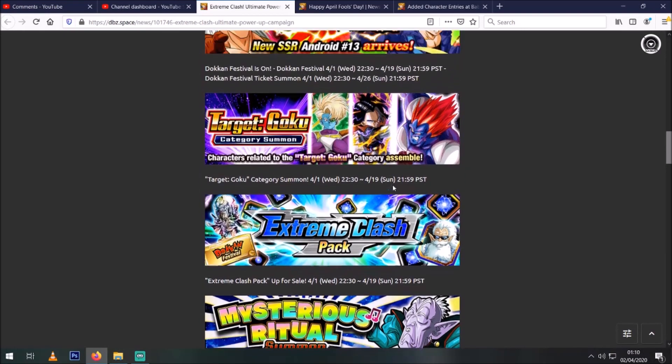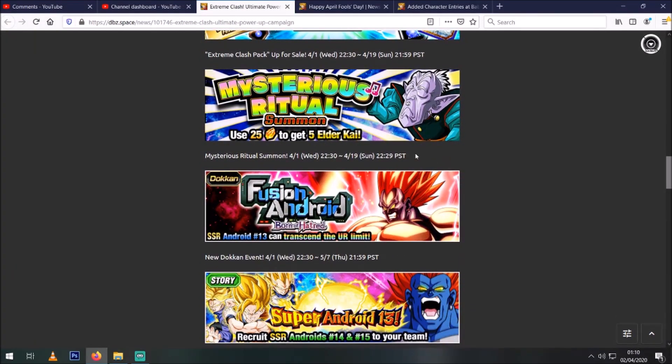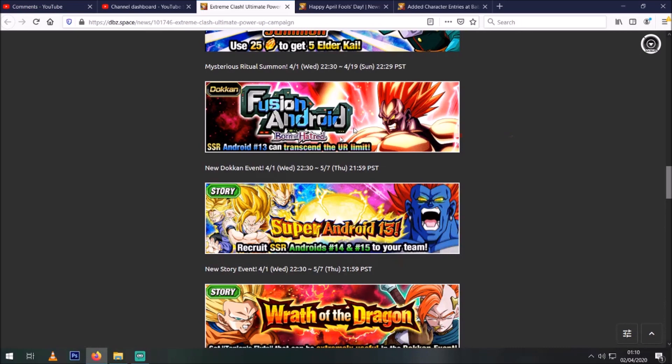Then we've got a Kai banner — they're pretty common nowadays. I remember back in the day like years ago it was very rare that these would come around, and now there seems to be one pretty much all the time. Then of course we've got the Dokkan event to get his medals, and the Future Super Saiyan Goku.